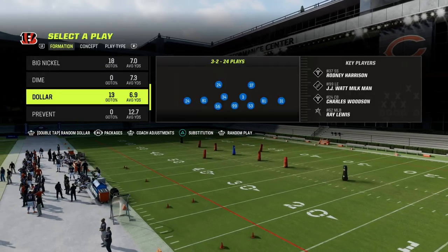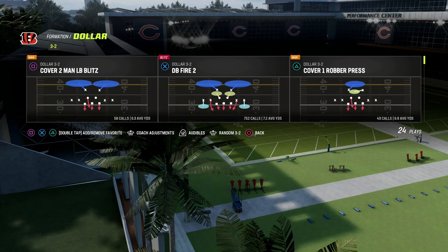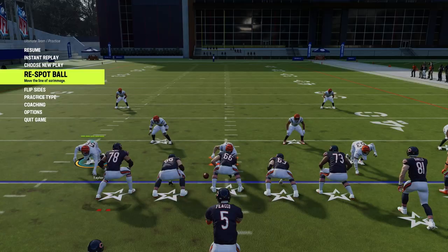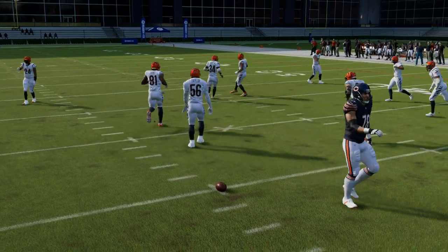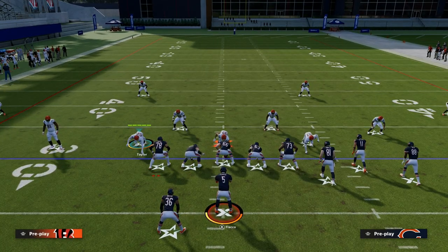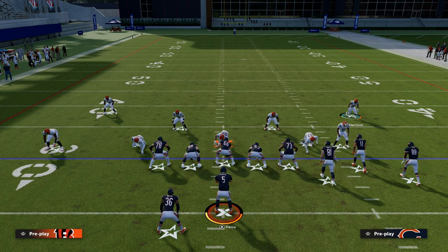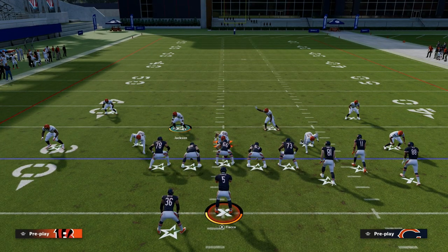We're going to put our zone coverage to match, and the play we're going to be in is DB Fire 2. The first thing we want to do is we don't want to defend this concept at the expense of the rest of our defense. We don't want to completely sell out to stop this — we still want to have really good coverage adjustments for other things they might do. What I like to do is show blitz, quickly move these safeties down, and then press. Typically that's going to create a really nice alignment for the formation.